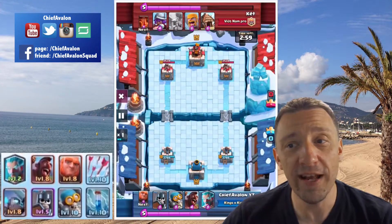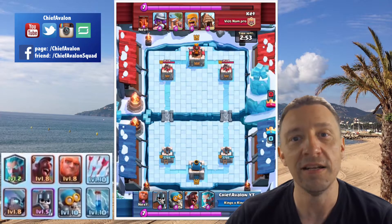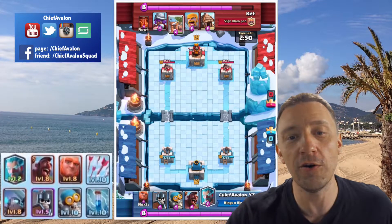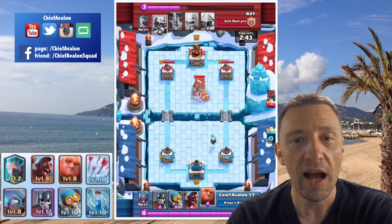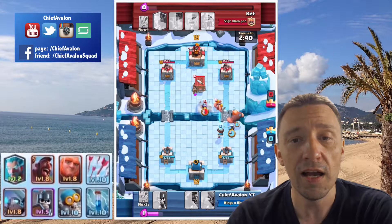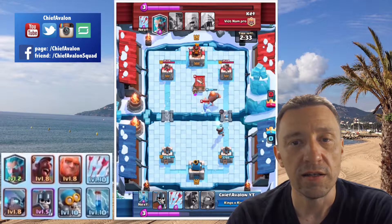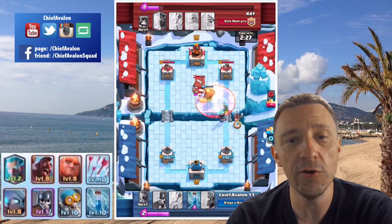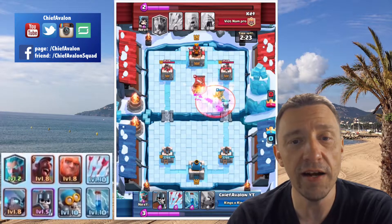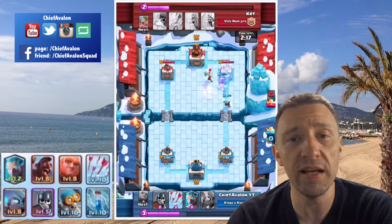In this first one I was already at 2950 trophies, so very close, and I knew it only takes two more battles to get into Legends — and you can bet I was already very nervous. Here going with my usual deck. I played this deck for quite a while now. I only did a small change: I switched the archers and replaced them with the guards. I think for the value the guards are a little bit better, though they won't go against air units, so I'm a little bit weaker against air units with this deck than with archers.